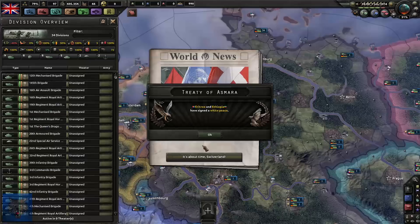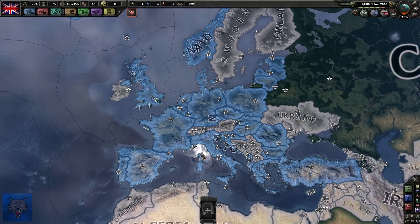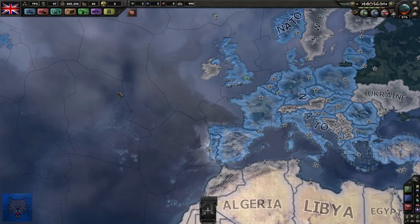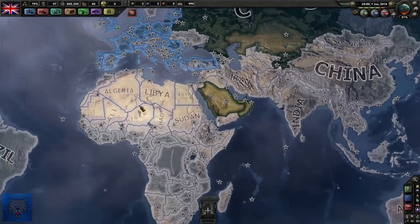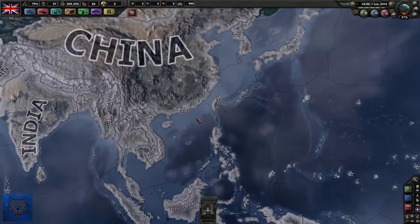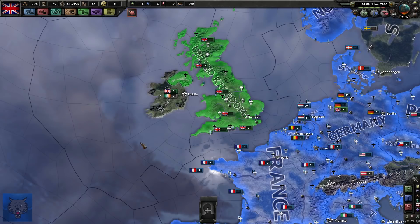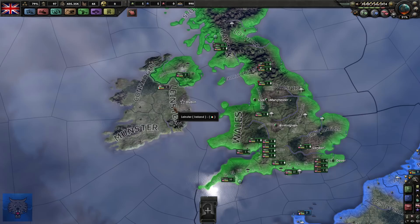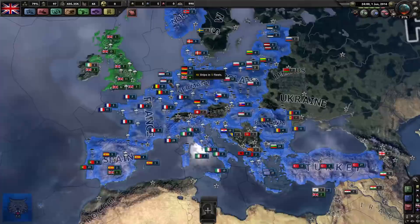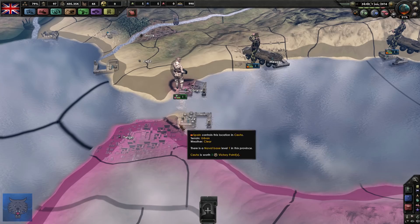Moving on to my military - we currently have 34 divisions in the field. There's been activity between Ethiopia and others. Switzerland joins the UN. I actually plan to stay in NATO because that's a huge plus - we're going to get all these European armies to come with us. Even though we're technically not in the EU, we're still in NATO. Let me know where you'd like me to expand - potentially Russia, a colonial Zulu adventure in Africa, maybe a war with China, and then go down and take Australia.